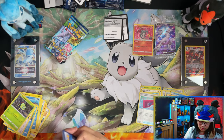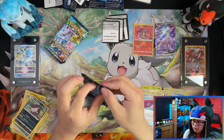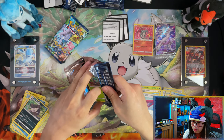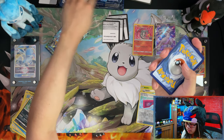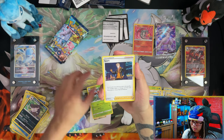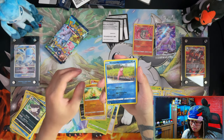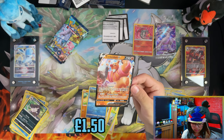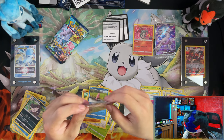We pulled a Radiant Charizard — that could just about bring us into profit depending on what else we pull. I'm not sure exactly how much they're worth right now but you guys will see the prices on screen. We also got a V card, so with a Radiant Charizard and a V, not too bad. We just passed halfway with four packs left.